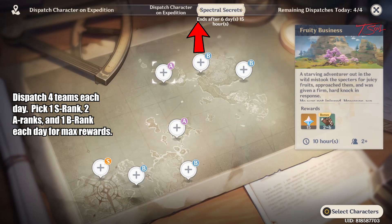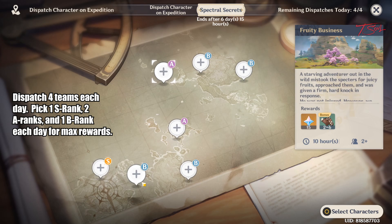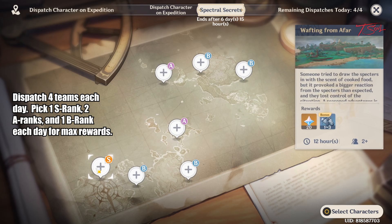After finishing the side quest, you can dispatch 4 teams on these Expeditions. To get the most Primogems, make sure to pick 1 S rank, 2 A ranks, and 1 B rank. Since there are 4 B ranks, choose the one that gives you the best reward.